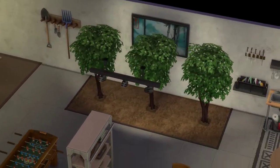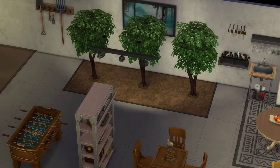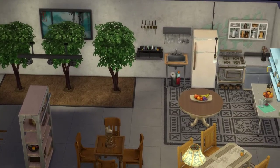Coming over here, we made the ground dirt because we're in the basement — we dug the ground out and used the debug menu to place a couple of trees. These are cherry trees, but you can imagine them being any tree you want. We used these lights to give them some sort of sunlight simulation.